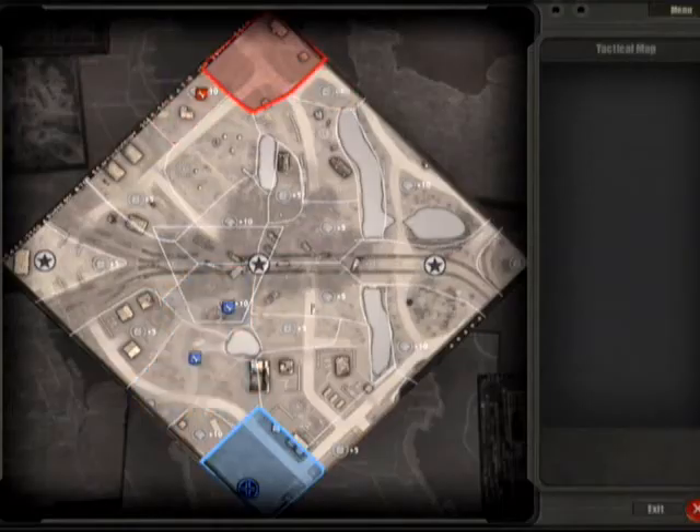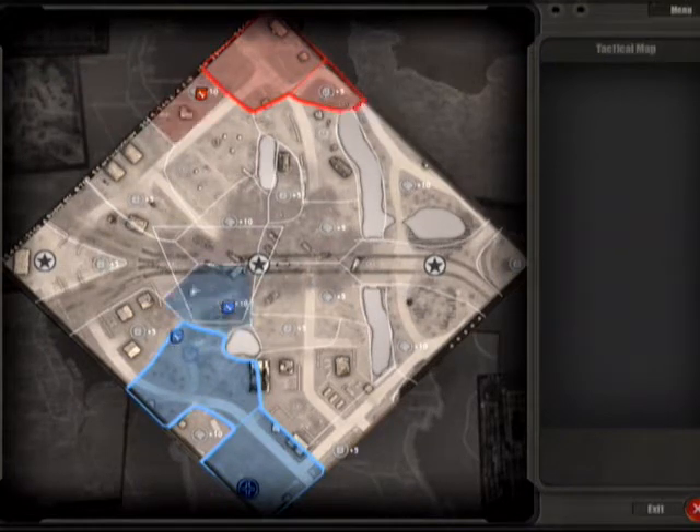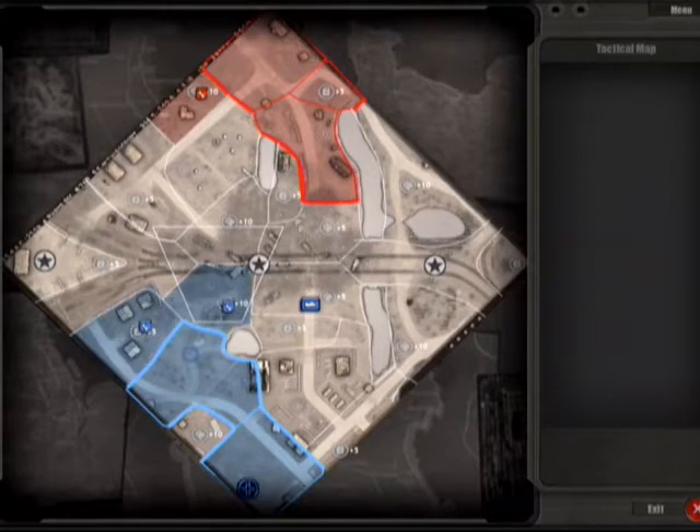So what are they going for first? Both going for the left side — actually no, one of them is going for the right with the plus 5 next to their base. We've got a bike out first for the Axis. That's an interesting start. That's a pretty good start because the map is so big — the bike is going to allow you to really harass pretty well.